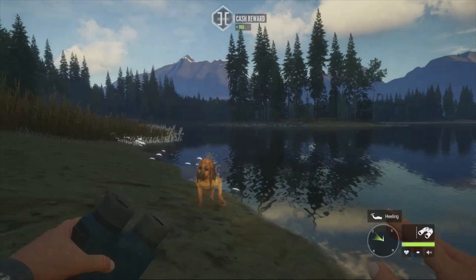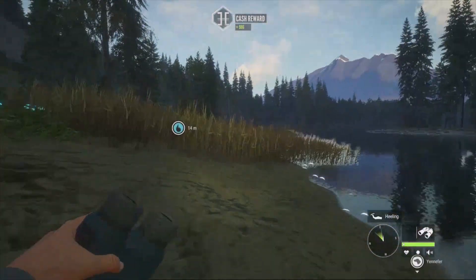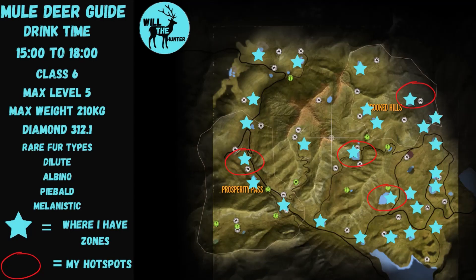That wraps up the hunting portion — let's jump into the map guide. Here's the Silver Ridge Peaks mule deer map guide. The red circles represent the hotspots — the lakes we visited today, plus that lake the mountain lions messed up which had about five zones on it. The blue stars represent where you might find zones. Mule deer drink everywhere, so check your entire map to find all your zones.